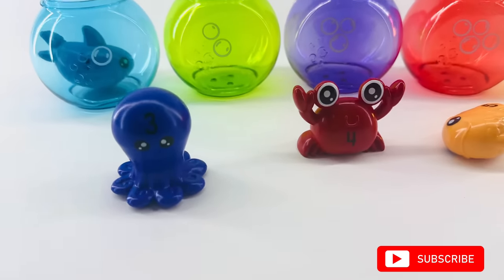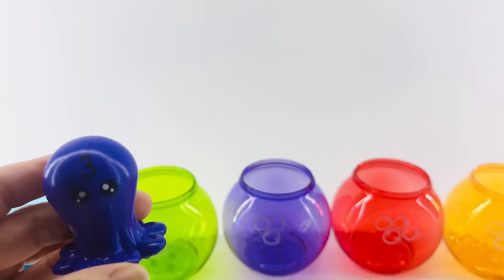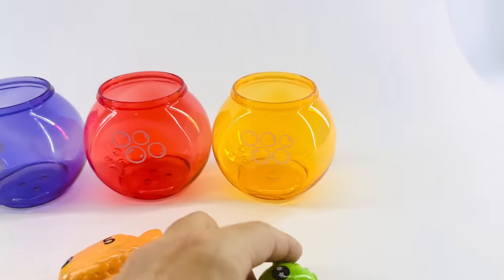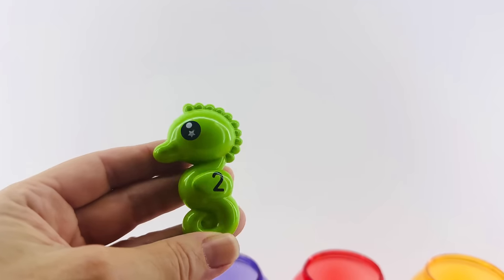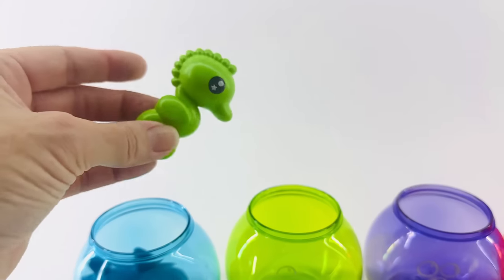Hmm, is it this one? No, he's not green. What about this one? No, he's not green. Yes, right here. This one is green. I see the number two and he's a seahorse. Here we go, Mr. Seahorse, let's go into your bowl.